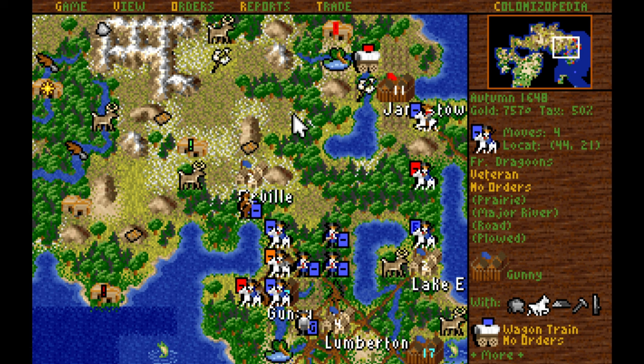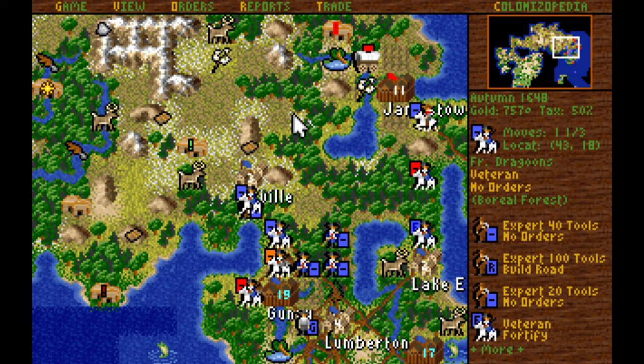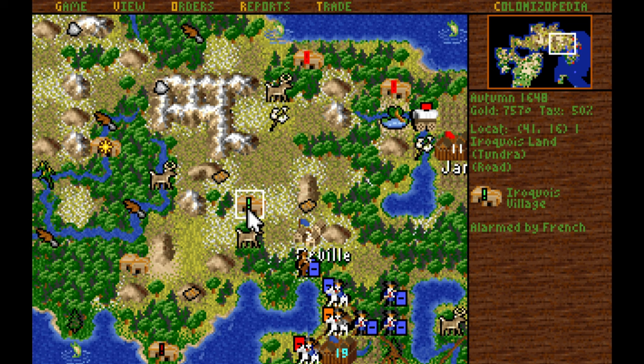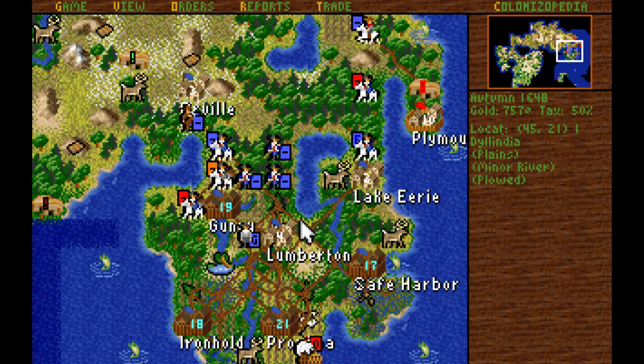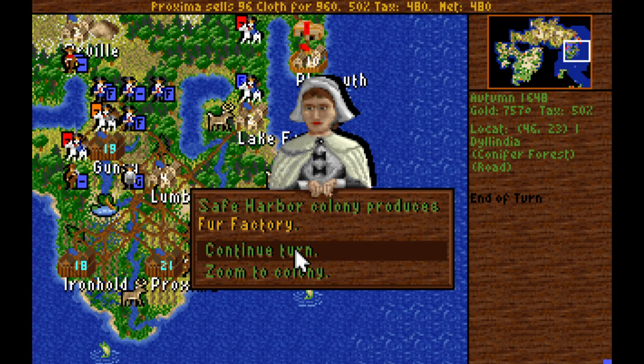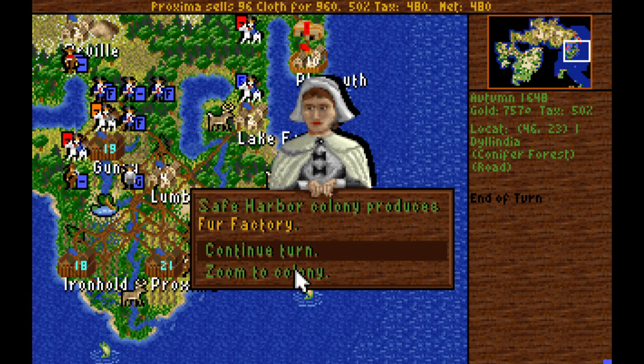We'll be moving much of the army north to Orville to prepare for the assault on the Iroquois village. This village has lost enough people that they're down to being just alarmed — so they'd probably stop attacking us, but we need to train our non-veterans anyway. The easiest way to pull that off is just to attack the natives. There's yet another privateer that's probably English over by Ironhold — we'll see if we can engage that with our frigate.